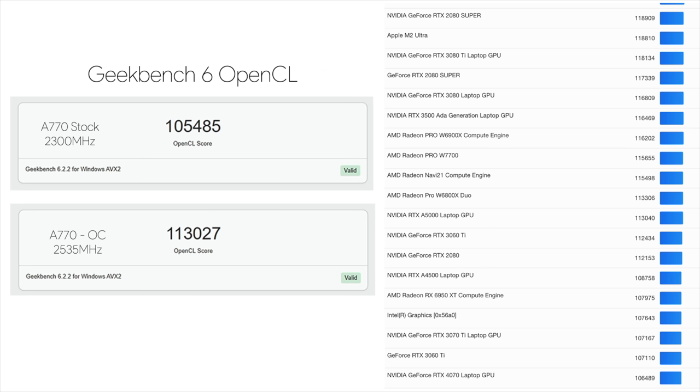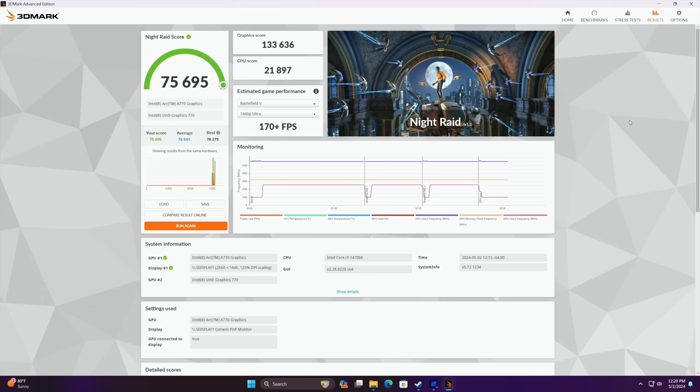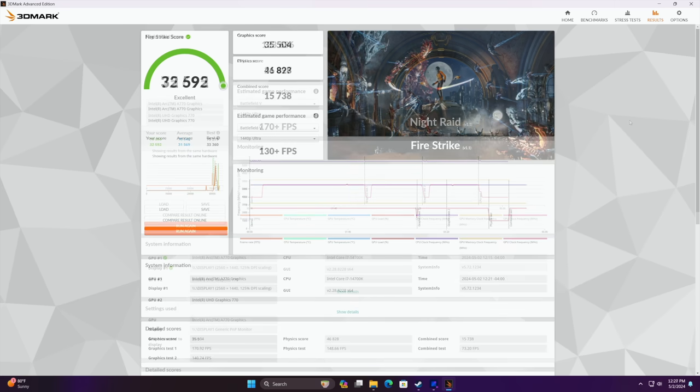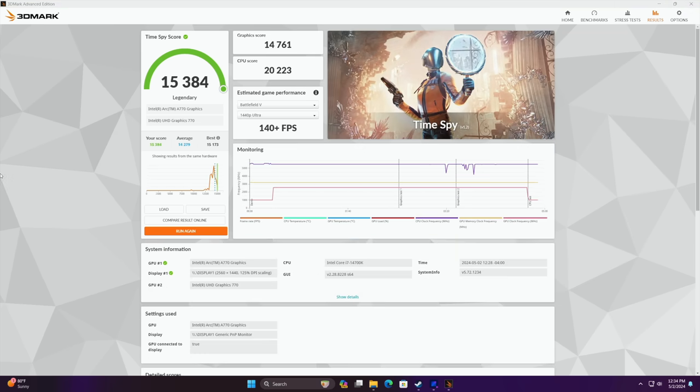Performance is looking really good here. I also went through and just ran some basic 3DMark benchmarks with that overclock enabled. Night Raid coming in with 75,695. Firestrike, 32,592. And finally, Time Spy with a total score of 15,384. At the very top we've got our graphics score for this GPU: 14,761. So it's looking pretty good with these synthetic benchmarks.